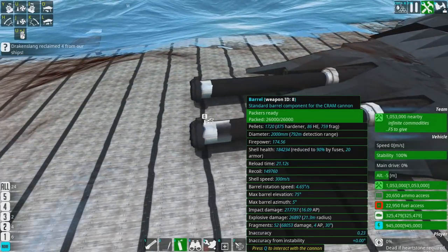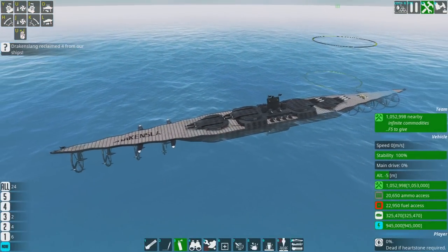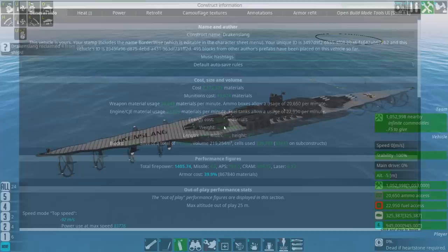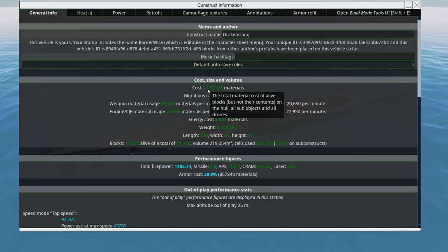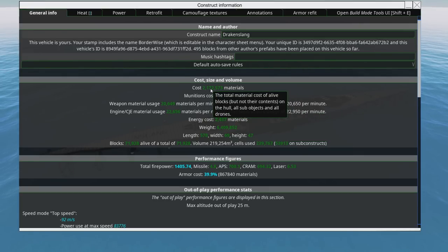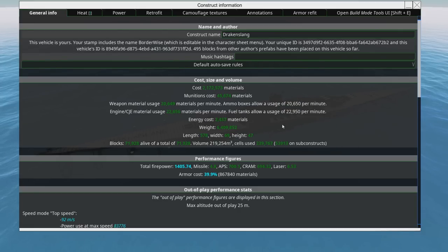These are staggered fire. I am trying to keep relatively the same block count and cost as Gmodism's Gimli. This thing is just under the cost of the Gimli — the Gimli is around 2,190,000 materials, and this is about 20,000 materials cheaper than that. Hopefully that isn't too much cheaper so she can still go toe-to-toe with the Gimli.